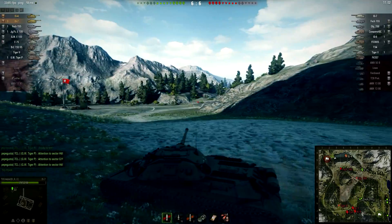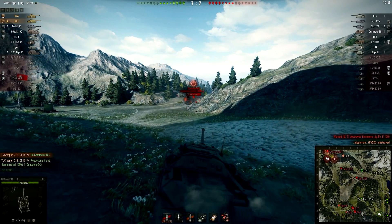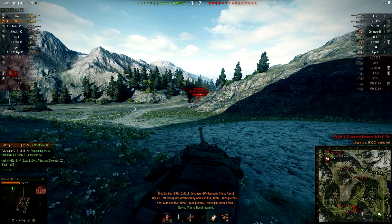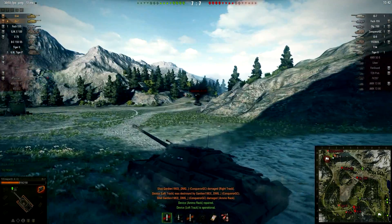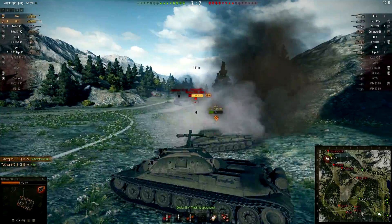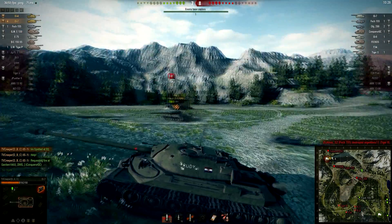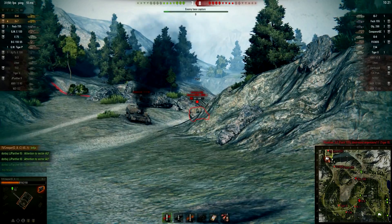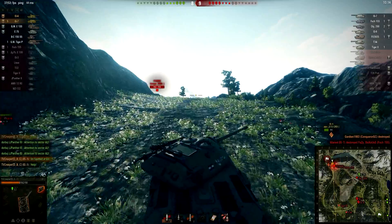Looking at that arty tracer, arty should be in that corner — yep, there he is. Oh, that's two. That's one of them down — the GC. Almost took a thousand hit points off him. The GC is reloading. Oh, there's arty behind you! 423. This gun has a mind of its own — sometimes it rolls high and you can just one-shot everything. Why the i4 is not killing this GC I have no idea, but TV Creeper takes him out.